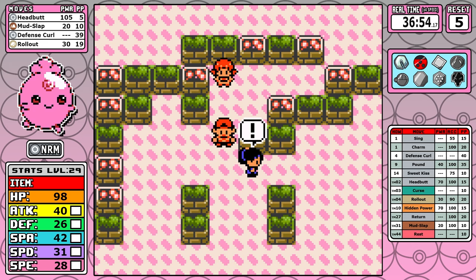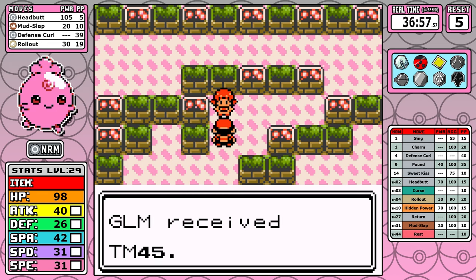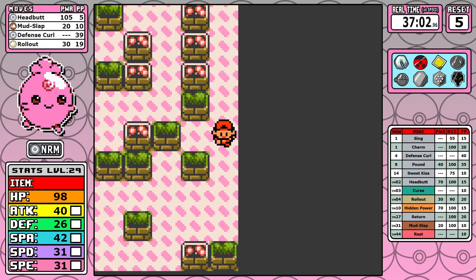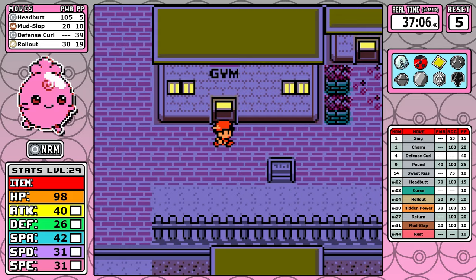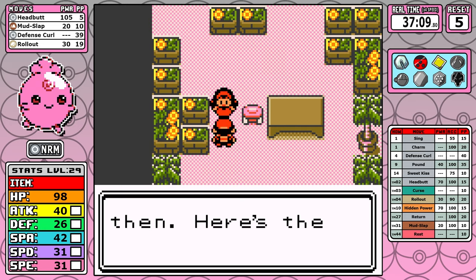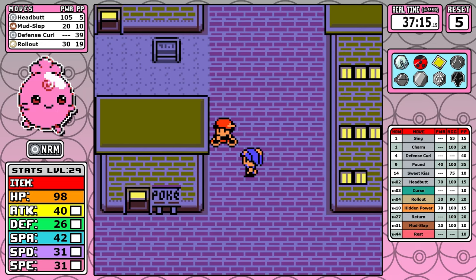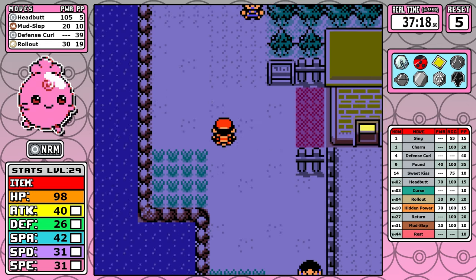Rollout and Defense Curl are kind of one of those buggy interactions more familiar from Generation 1, but here it makes this normally tough gym not that bad. This combination appears a few times in this video but it's not something I rely on constantly — it's just something you have, and if the situation calls for it you can set it up for a ton of damage. Getting the Plain Badge gives a boost to normal-type damage, which is very good. I also now have effective power displayed in my moves — Headbutt at 105 power. Whitney's badge is a very important badge for a normal-type Pokemon.